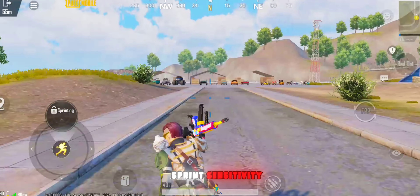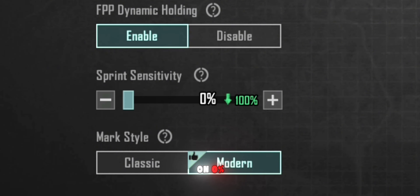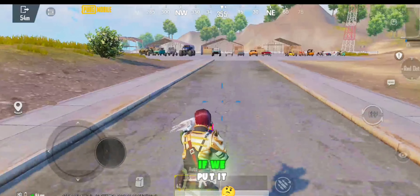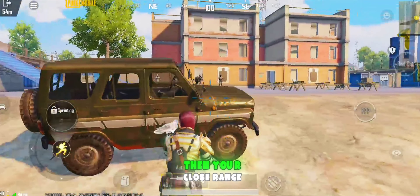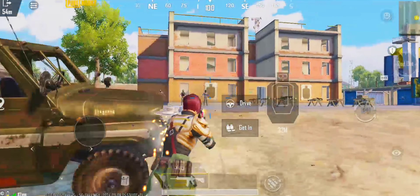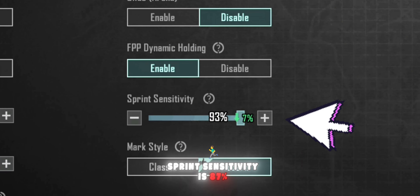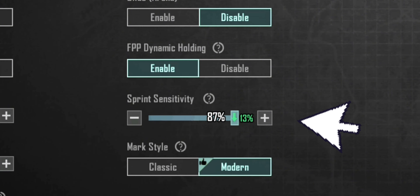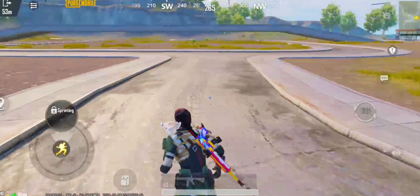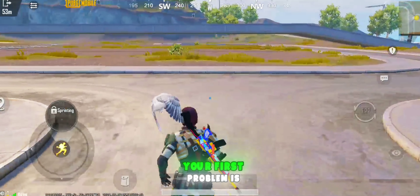First, we prepared the best sprint sensitivity. If you put sprint sensitivity on 0%, then your movement is getting too slow. If we put it on 100%, then your close range fights might not be good. So the best and accurate sprint sensitivity is 87%. With this, your movement will be accurate. Your first problem is now fixed.